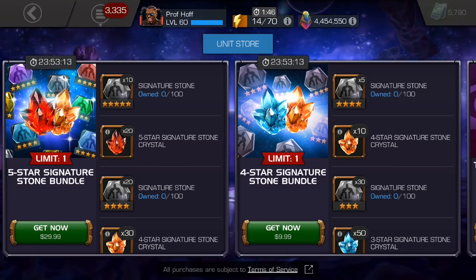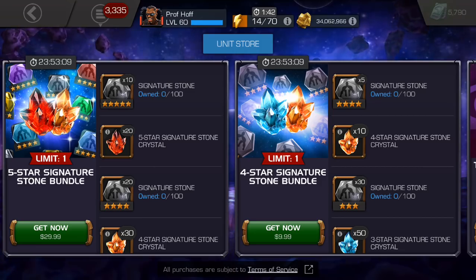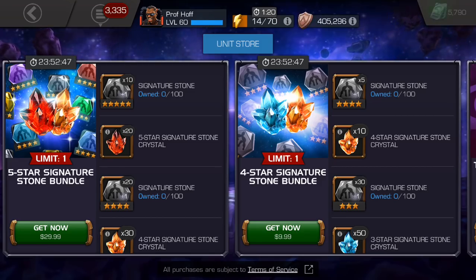That might surprise you because it's 30 bucks. $30 is a decent amount of money. But the ten generic five star signature stones, and then the 20 class-based — which I think on average, let's say you're going to put ten sig stones on a Blade, you should get another three or four with any RNG luck out of the 20. That's very fair. We have seen $50, even $60 signature stone quote-unquote deals where it's a chance to rank up a four star.